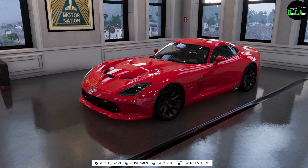In The Crew 2, the Viper costs a whopping $375,000, which is quite crazy. And if you have the Gold Edition, it costs $299,000, which is pretty much $300,000. So with the Gold Edition's 20% discount, you save about $75,000 when you purchase this car, which is quite a bit of money.